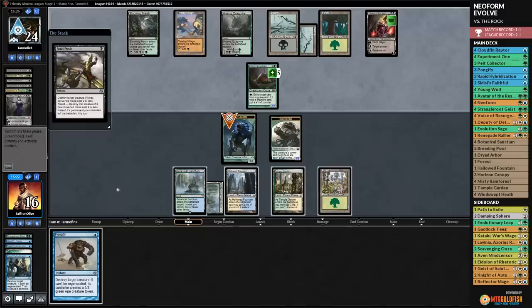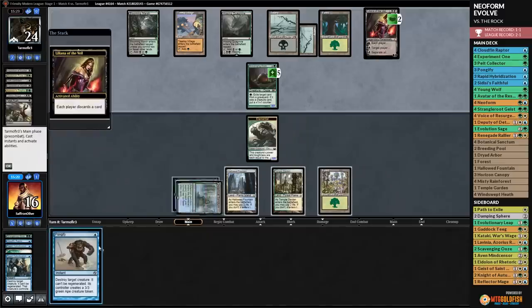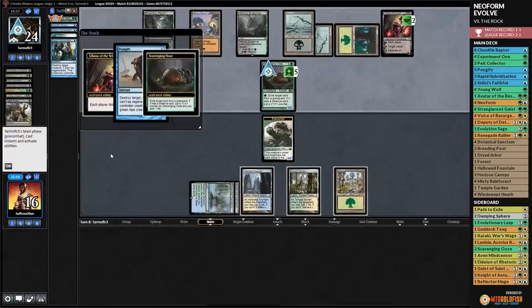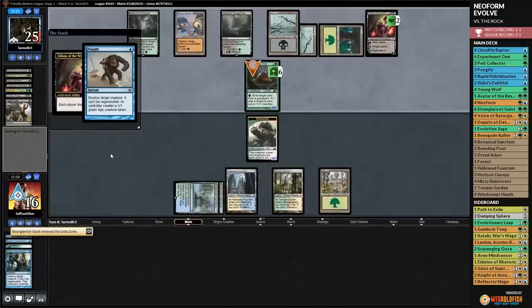We Pongify the Scavenging Ooze but the damage is done - opponent is at 25 life from all the gained life. We killed the ooze but opponent's board is still bigger than ours and they have a Treetop Village. We can't do much about it. Opponent's at one card but that's deceiving because of their landfall engine.